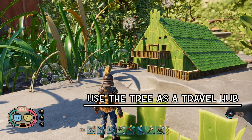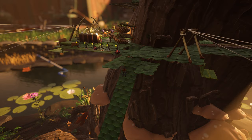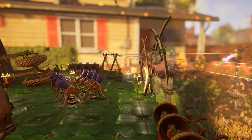Now, I am not telling you where to build your epic base — that decision is up to you. I am, however, strongly recommending that you build a platform high up in the tree. Here is a brief look at our tree station. As you can see, we are able to travel to any point in the yard from one central location, and this makes the difference in the quality of your playthrough.